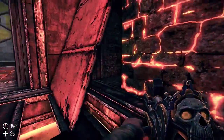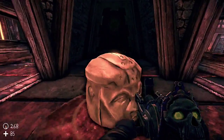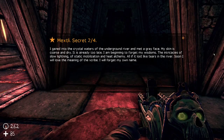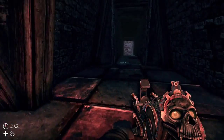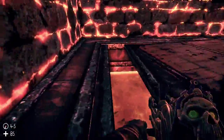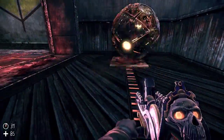Now we'll push the ball over here. We have another cleverly concealed secret behind that panel. I gazed into the crystal waters of the underground river and met a gray face. My skin is coarse and dry. It's already too late. I'm beginning to forget my wisdoms — the intricacies of slow lightning, of static mobilization and heat alchemy. All of it lost like tears in the river. Soon I will lose the meaning of the scribe. I will forget my own name. The slow lightning and the heat alchemy sound like the mechanics we've been introduced to lately — the lightning in the last couple levels, now the fire.